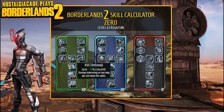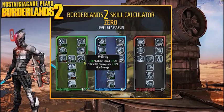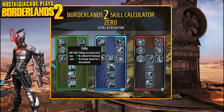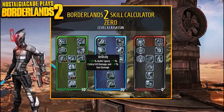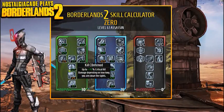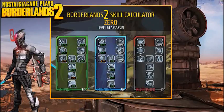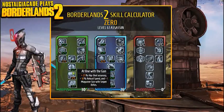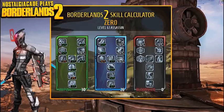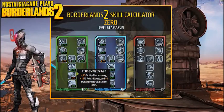For the next tier: if Bore is accessible without maxing either adjacent skill, go for Bore first; if not, go Velocity, then One Shot One Kill, then Bore, then follow it down. In the Cunning tree, skip Counter Strike and just follow the path down — five in Fast Hands, five in the next, four in Rising Shot, then all the way down. The grind to Death Blossom and Critical Ascension is going to take a long time since every skill requires a full level.